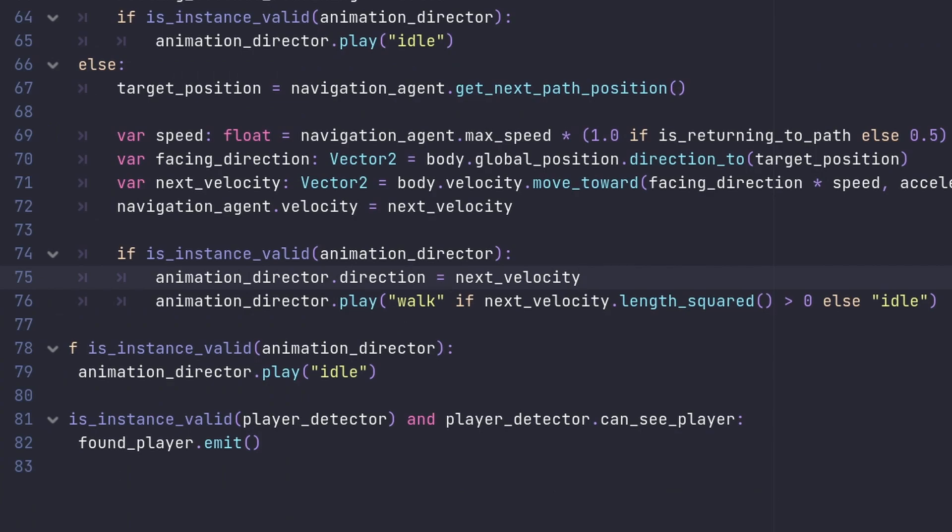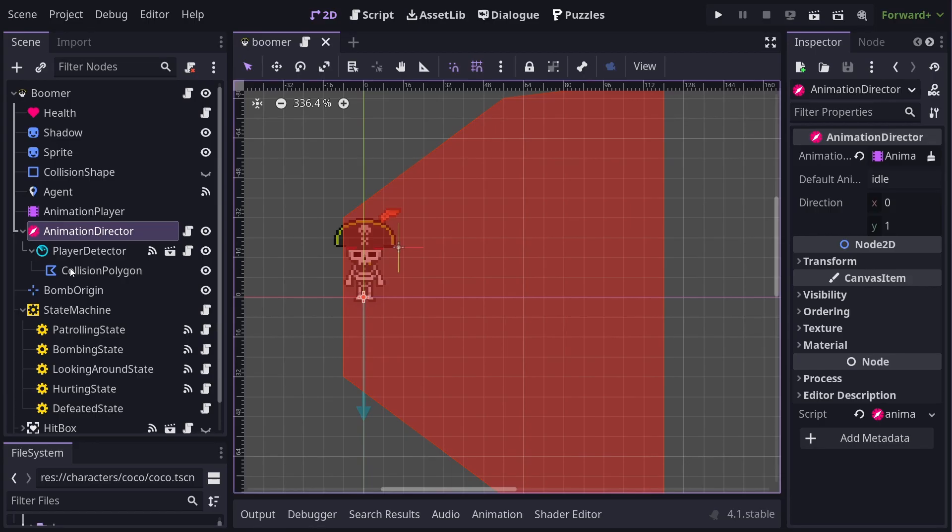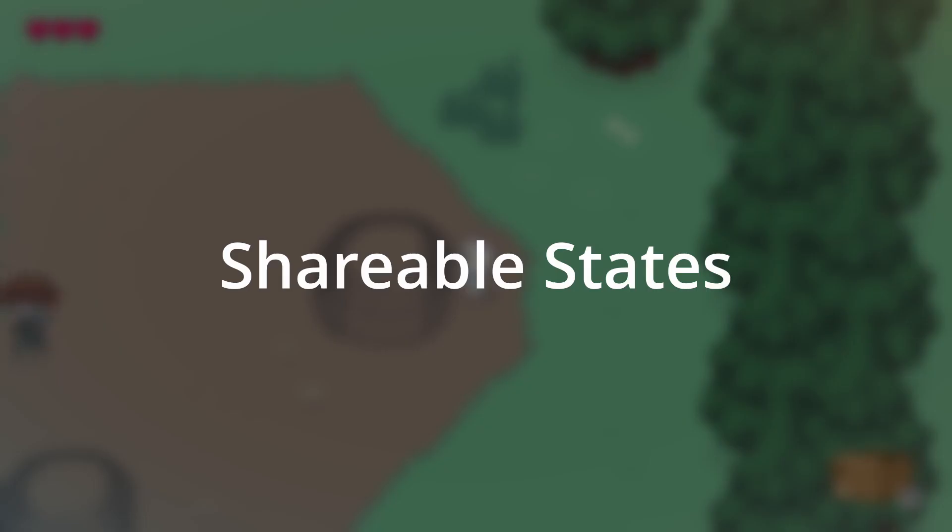Then you tell it a base animation name and it will work out which actual animation should be playing based on the current direction it's pointed at. In the past, I was using an animation tree to do something similar, but I found it to be cumbersome for what I needed and the effort required to set it up wasn't worth it. This animation director covers my needs and doesn't require any setup other than pointing it at an animation player that follows some simple naming conventions. The animation director also sets its own rotation to match the direction it's facing, which I use to set the vision shapes for enemies.